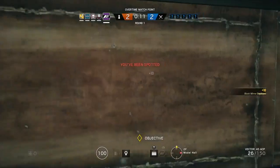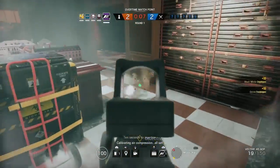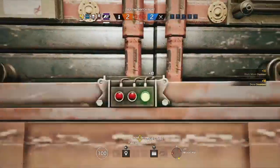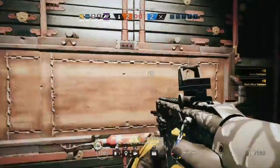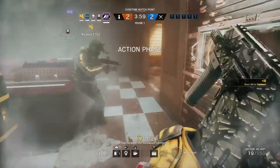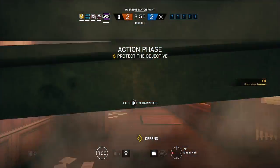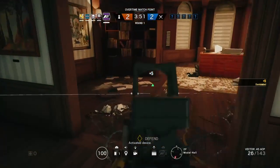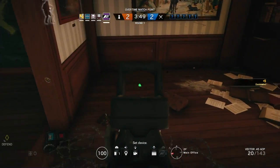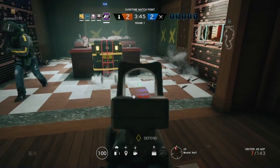Here is another example of how to counter Mira — causing a lot of chaos, not letting you sit there and watch through the mirror, staying out of sight of it. They're all very simple things to do, but not always the easiest. Depending on the map, wherever the reinforcements are set up may be very pivotal to how you have to enter and attack, making the black mirrors very deadly.